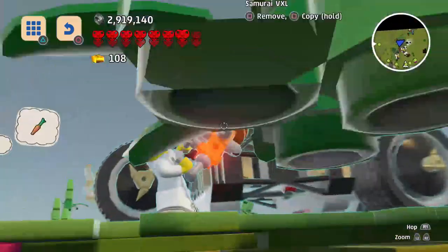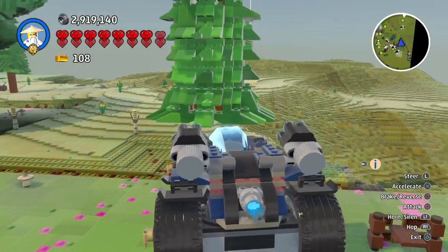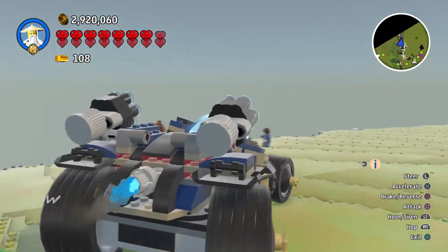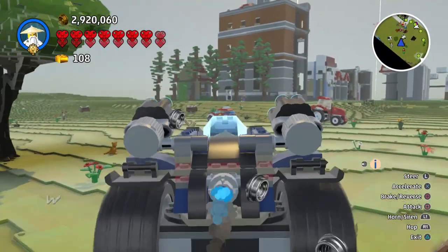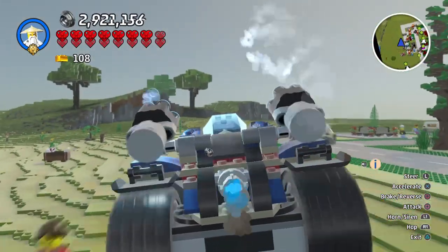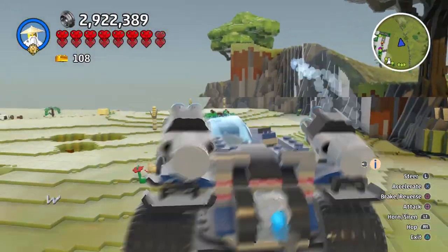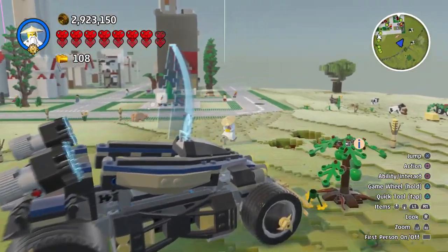I don't know what this vehicle is called, but it is a Samurai VXL — let's ride this thing around. There are actually some other Ninjago vehicles that came with the launch of LEGO Worlds, like Cole's Digger. A lot of it you could get through cheat codes — I'll include that video in the card. It's a fun vehicle though; the only problem is the camera's a little too close. It's pretty fast with large wheels so it doesn't have a problem getting over things.